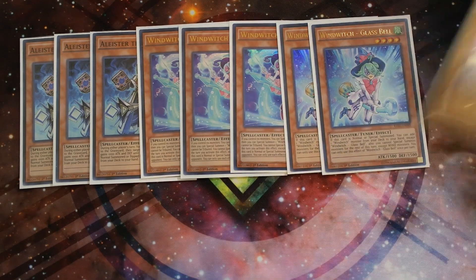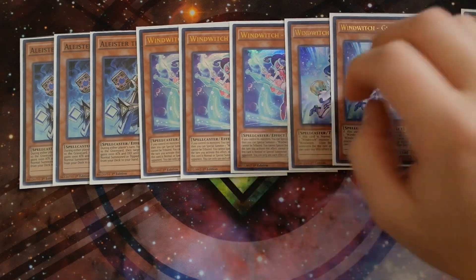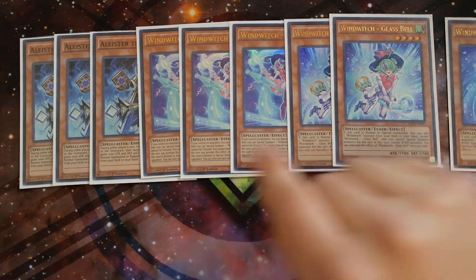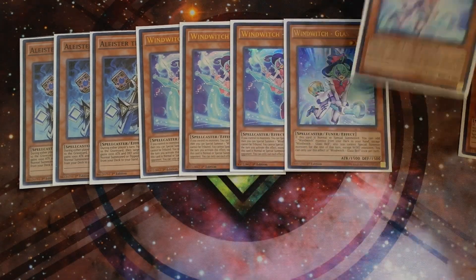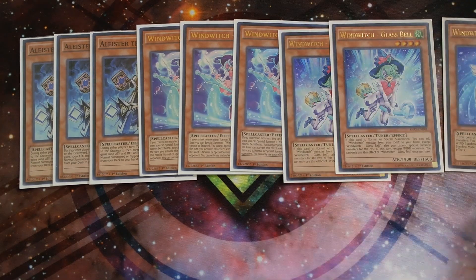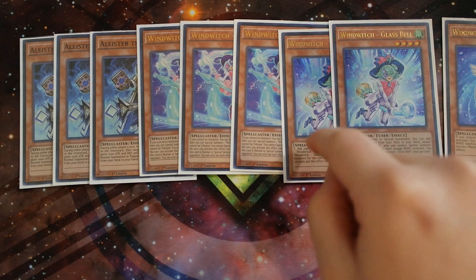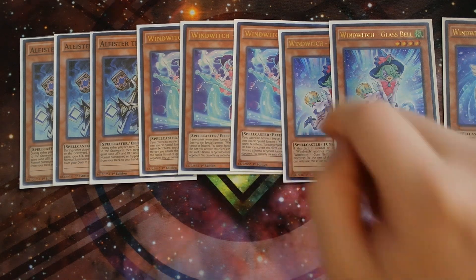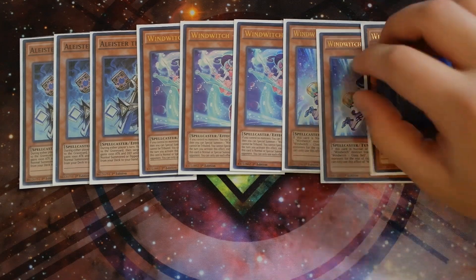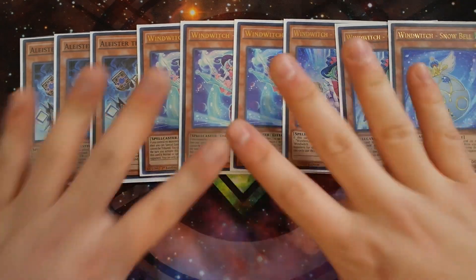Snow Bell is really good because any wind synchro monster summoned using this card as material cannot be destroyed by card effects. So cards like Interrupted Kaiju Slumber cannot destroy your Crystal Wing, which is really powerful. You bring out a first turn Crystal Wing that cannot be destroyed by card effects. Crystal Wing is powerful against the Zoodiac matchup because it can negate the Tri-Edge Levia, which is very strong. Glass Bell is also great — two copies is optimal. If you don't open Ice Bell, you normal summon Glass Bell, search Ice Bell, special Ice Bell, bring out the second Glass Bell, search Winter Bell, and do your combos.